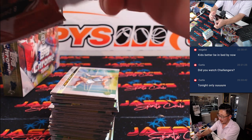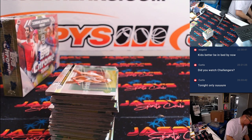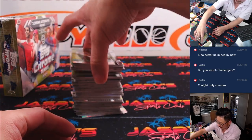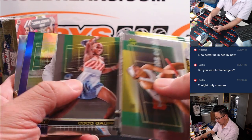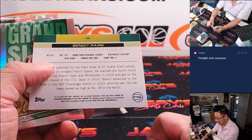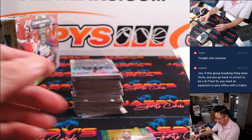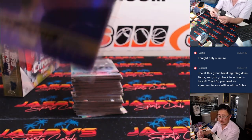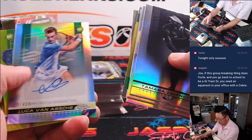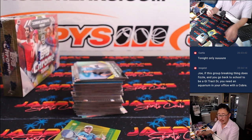Tonight only — tomorrow when we go off air we're going to put the three spots back in. Sure, it could come back, or it could not — you never know. There's a Benoit Paire, 475 out of 499, from Avignon, France — that will be for Jesse. And there's Luka Vanzash, 29 out of 499 — that's going to go to Kevin, letter L.